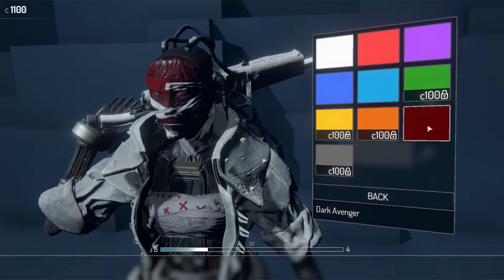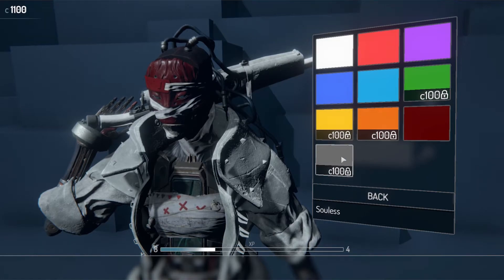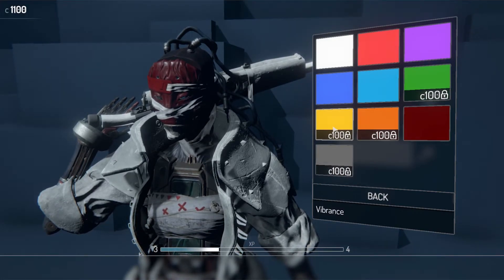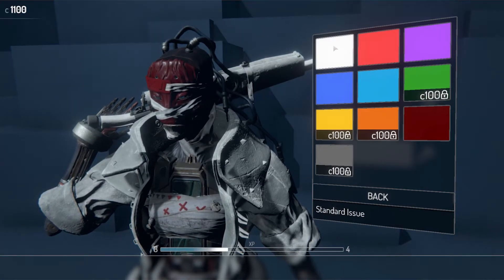My favorite one is Dark Avenger. Let me go through the different naming of the colors really quick: we've got Solas, Dark Avenger, Eternal Flames, Vibrance, Dark Sea, Clear Sky, Forest, Royal, Red Glory, and Standard Issue.